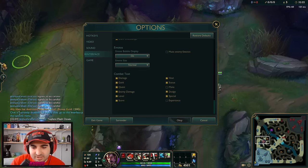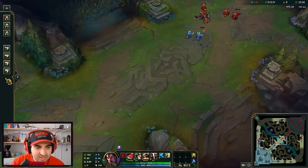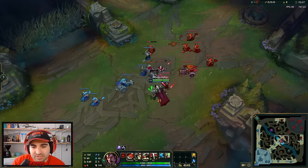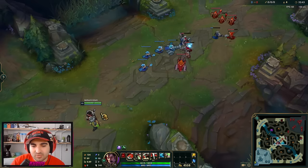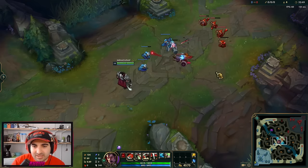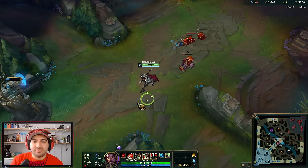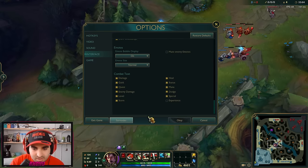Make sure that all the XP and CS floaters are enabled, especially the experience floater. When you're in a bad matchup and standing far back, you still want the CS XP to reach you. If you have it off, you won't know whether you're getting XP or not unless you look directly at the bar. The longer your eyes are off the center of the screen where your champion is, the more difficult you're making it for yourself — you're leaving yourself open to being randomly all-in'd and killed.